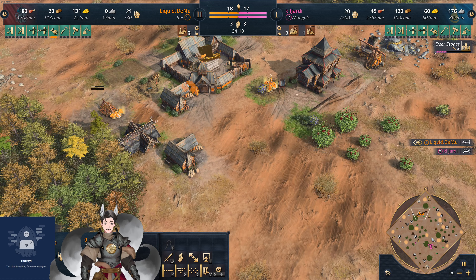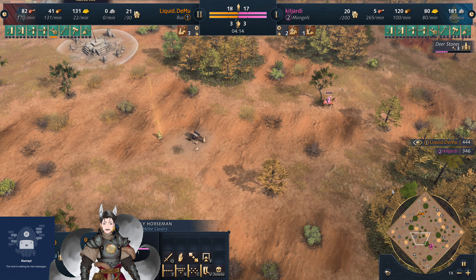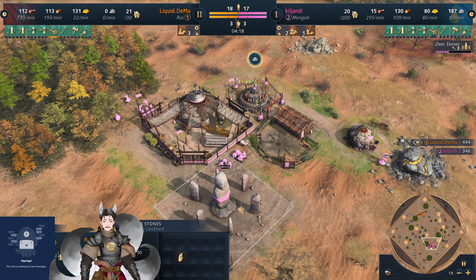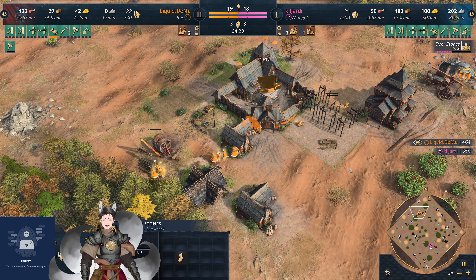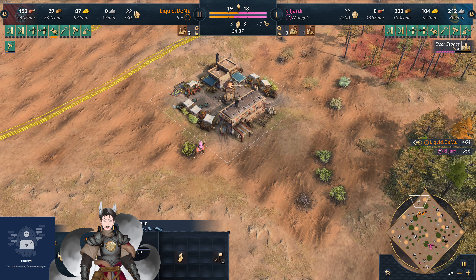We do now have the Scouts pushing forward. We have the two horsemen out in the field. I don't think he spent stone on them. Down here, a stone building is being built by three villagers. No stables in the field initially, but it looks like there is a stable going for some early knights — maybe just defensive early knights.